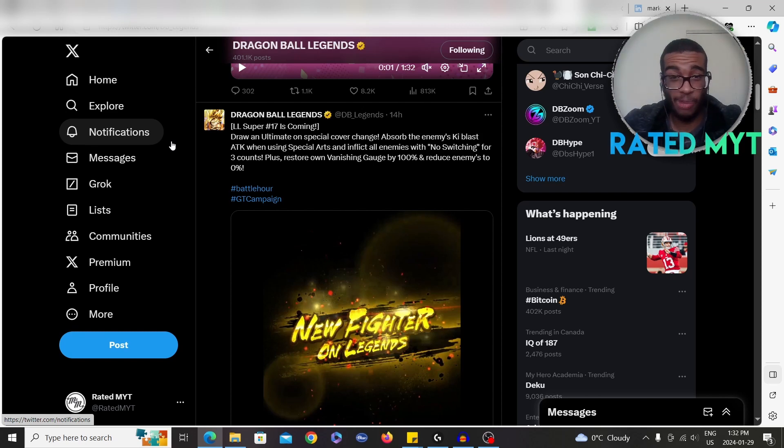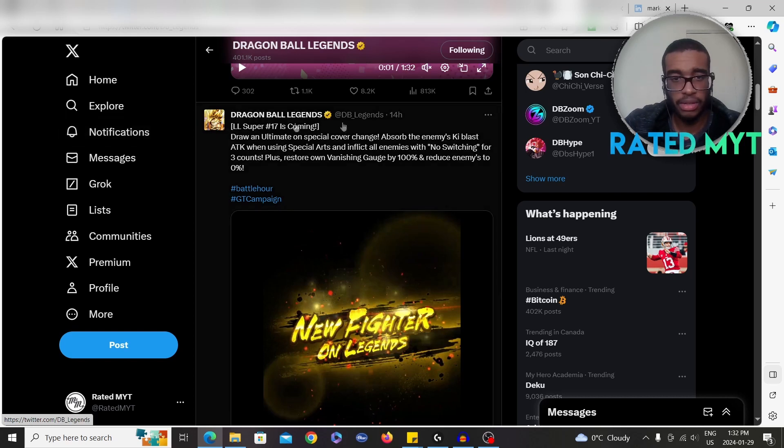Cover change — it's kind of like Janemba but... is this better than Janemba? I think Janemba's gauge is better. So absorb the enemy's ki blast attack when using Special Arts, and it inflicts no switching. Plus he restores his own vanishing gauge by 100 and reduces the opponent's. The green card inflicts no switching and reduces your opponent's vanishing gauge to zero. If only he had a long range blue card — wow, that is powerful. Removing vanishing gauge and no switching, that's very powerful.